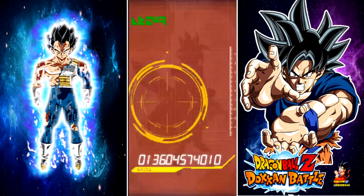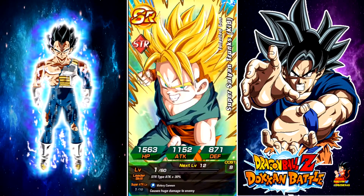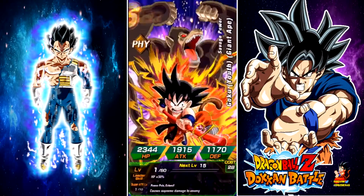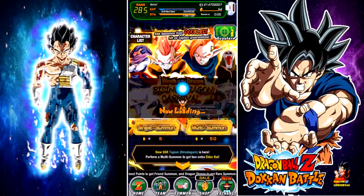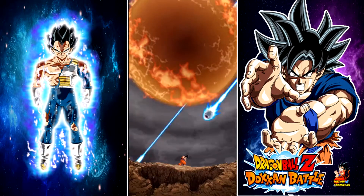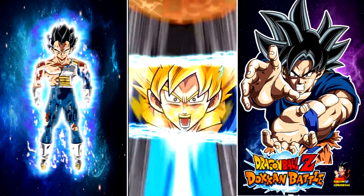There's the first Tapion pull. Since it's a double-rated banner, global also has the GSSR, so the last card of the multi will be your GSSR. We did pull Tapion, which is really good because he's great for a TEQ team, and hopefully we do pull the AGL one too.